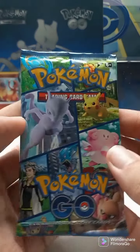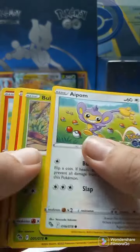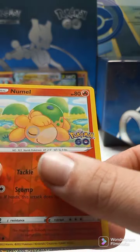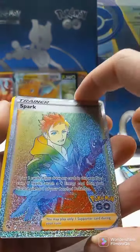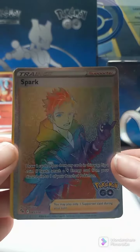Pack number nine, Pokemon Go Elite Trainer Box. We got a Charmander. Numel, Reverse Holo. And Spark, Rainbow Rare — Full Art Trainer. Wow, look at the pattern on that!